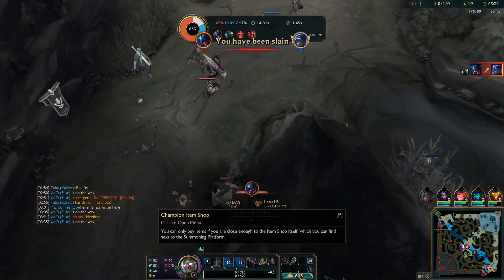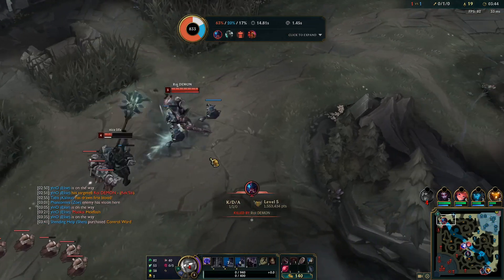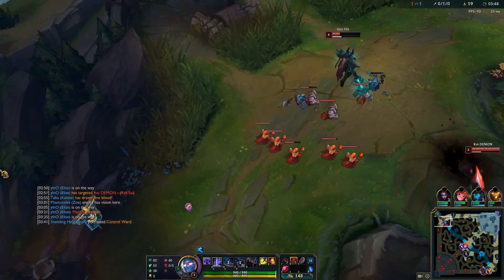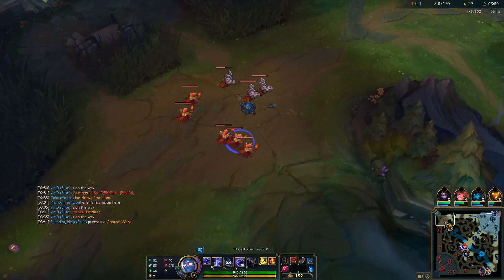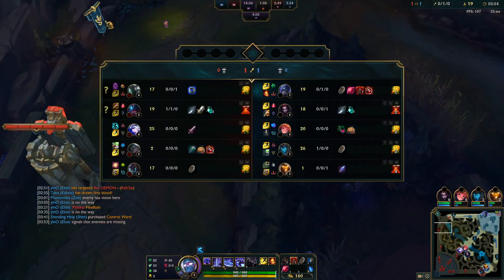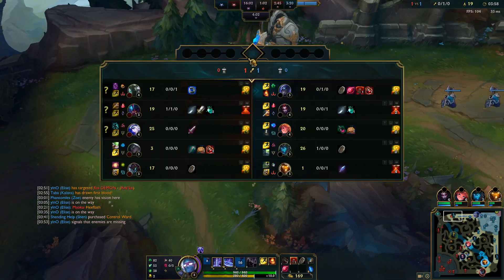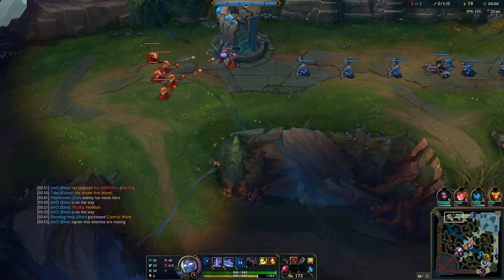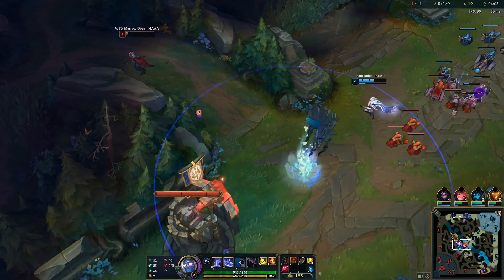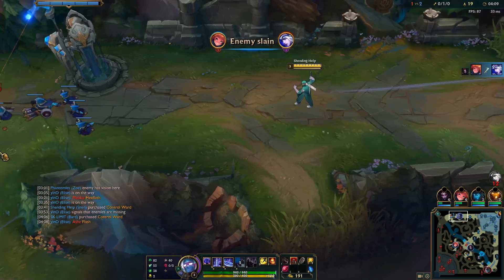I disrespected Rek'Sai. I completely forgot which enemy jungler was on their team. I usually have a ward here, so that makes me safe against pretty much all junglers. But against Rek'Sai, she can obviously just jump over the wall. And if I flashed, she was gonna follow me. That's really bad for me. It's what happens when you disrespect Rek'Sai like I did. She just killed Ash here.